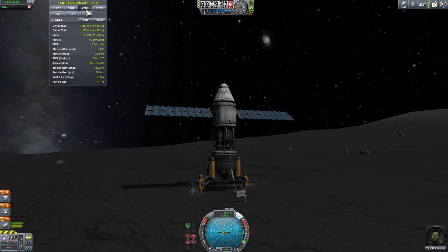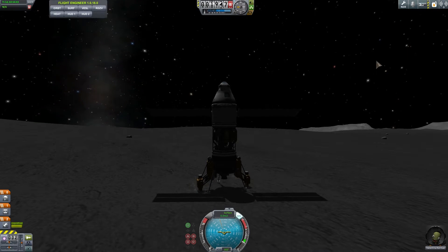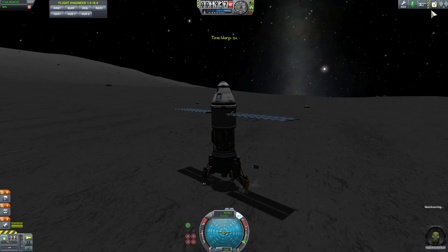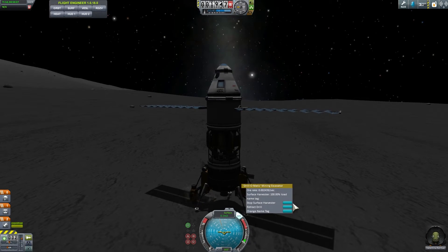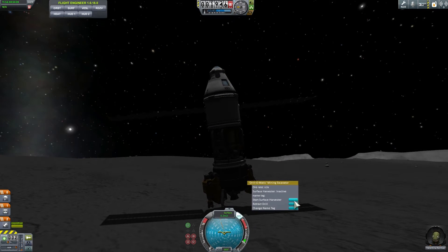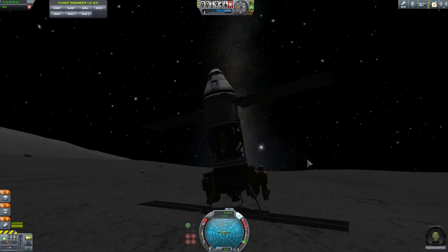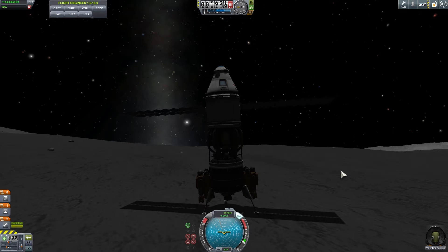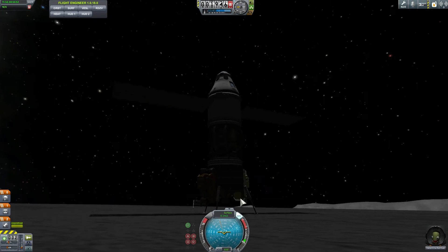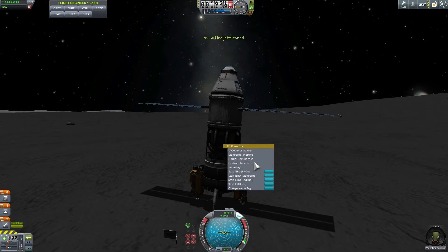As the moon turns, we're filling out our tanks with liquid fuel and oxidizer using these awesome drills. Looks like we're done — I'm going to disable the surface harvesters on both sides and retract the drills. If your ship is a little bit too tall like mine is, it can actually flip at this point — it happened to me before. Make sure your ship is not too tall or that you bring some sort of attachment on the bottom so it doesn't flip. We now have a full tank and we're ready to return back to Kerbin.